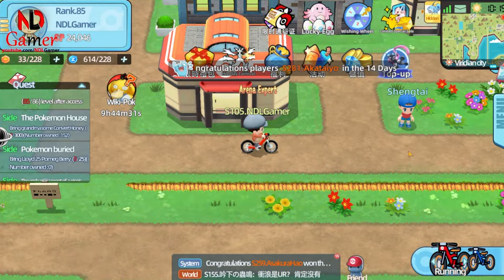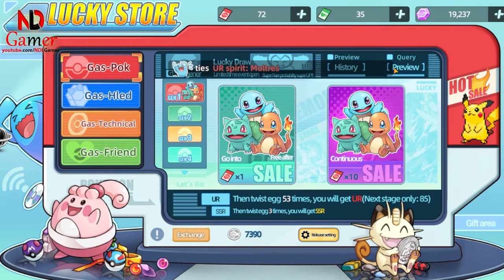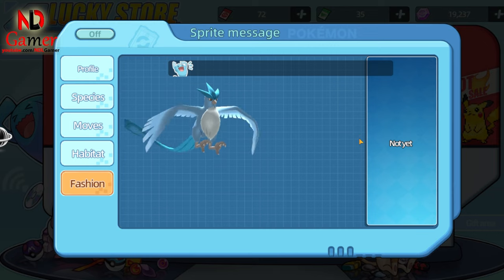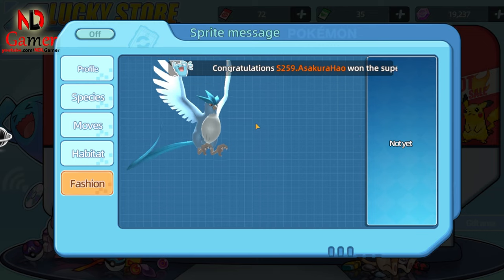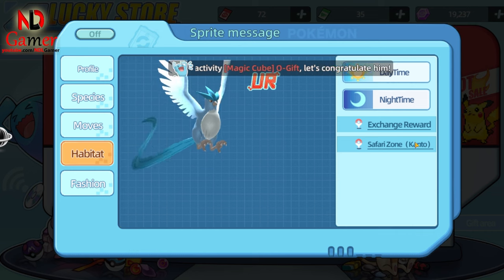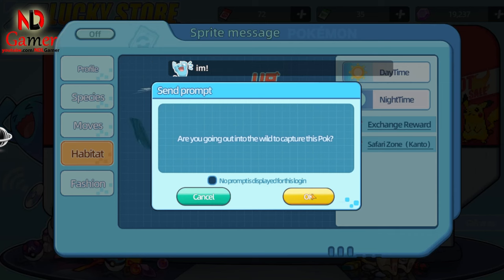Next, in the Pokémon Species section, there's a new Fashion feature for Pokémon. I'm not sure where to find the outfits yet, but I'll guide you once I figure it out — if anyone knows, feel free to comment. Also, there's a Habitat section. It used to be quite useless because many locations were hard to find. Now you can simply click on a Pokémon's habitat and it will automatically take you there.